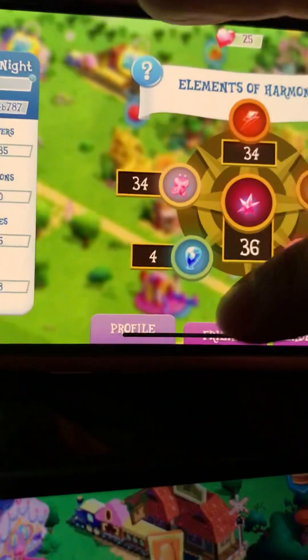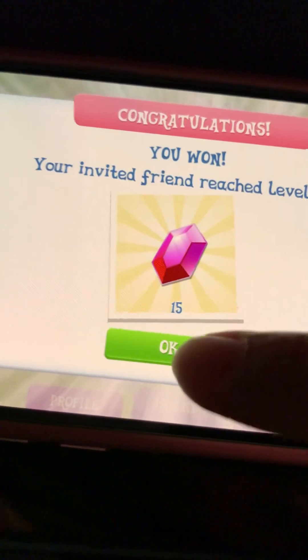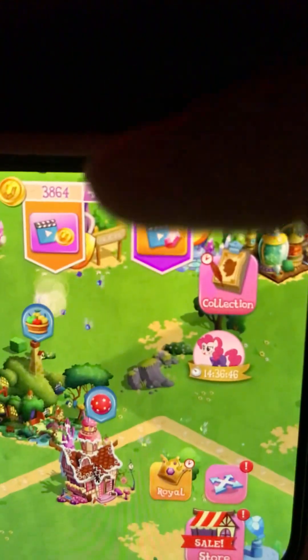We close this, open Friends again — and look at all the claims I just got. I got three claims. I only did it once this time. We claim 15, we got 15. We got 15 again — that's way better. And we got a 10. Nice. Now I have 75 gems on my main account.